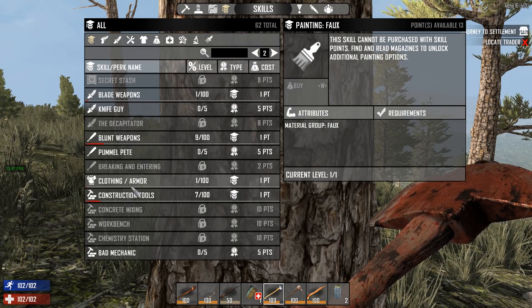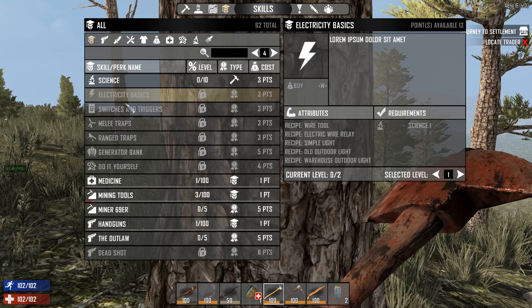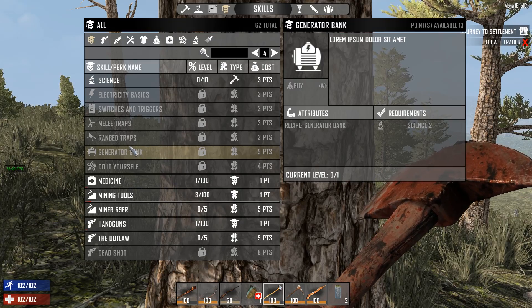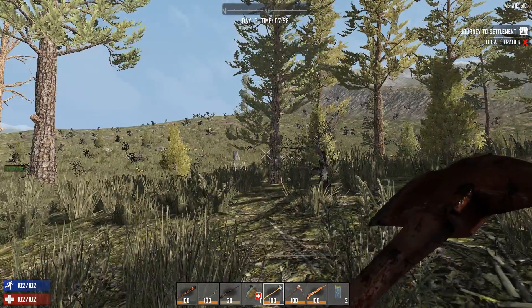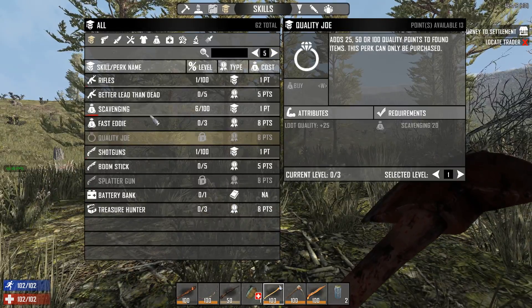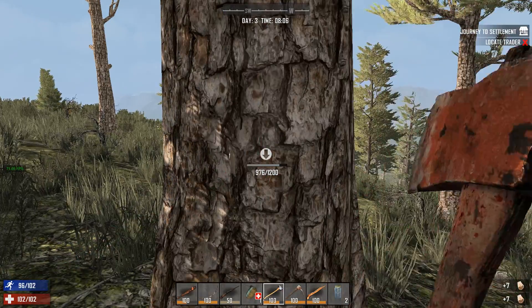The first way I could go is Science — that gets me traps, electricity and stuff — but it's probably not the best way right now. Or I could do Miner 69er. Or actually, I can't do Quality Joe because Scavenge has to be 20. So it's either Science or Miner 69er. What do you guys think? You can let me know after the fact what you would have gone for.